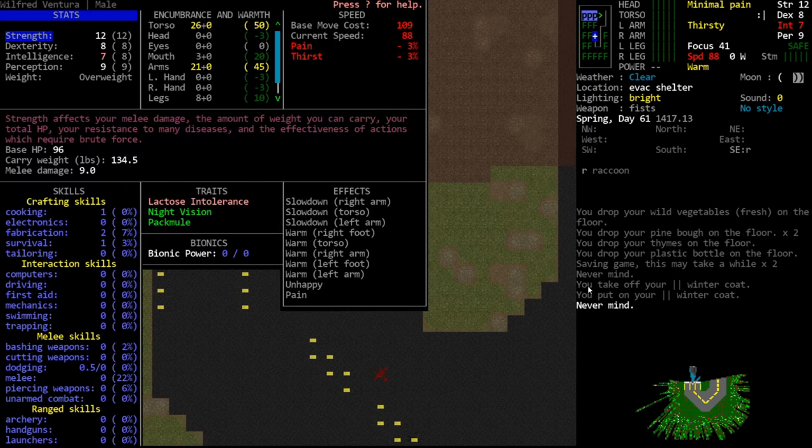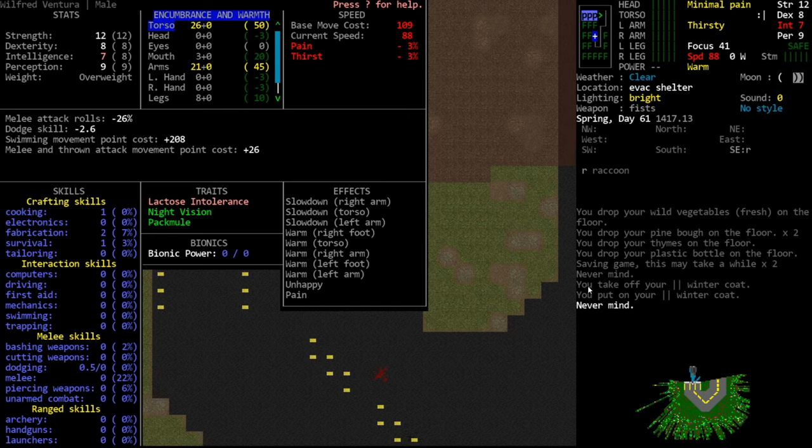Now let's talk about encumbrance. If we go to the @ menu and tab to the encumbrance and warmth section, hovering over a specific body part tells us precisely what our current encumbrance is doing to us. We have 26 encumbrance total on our torso. This gives us a negative 26% to our melee attack rolls, reduces our ability to dodge, and increases the movement cost while swimming.